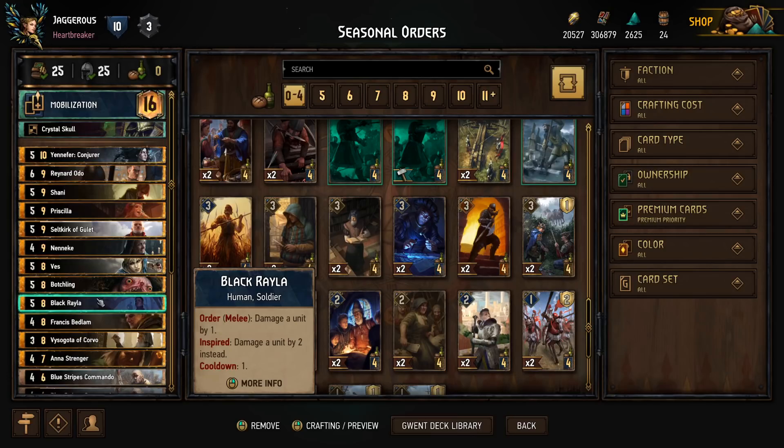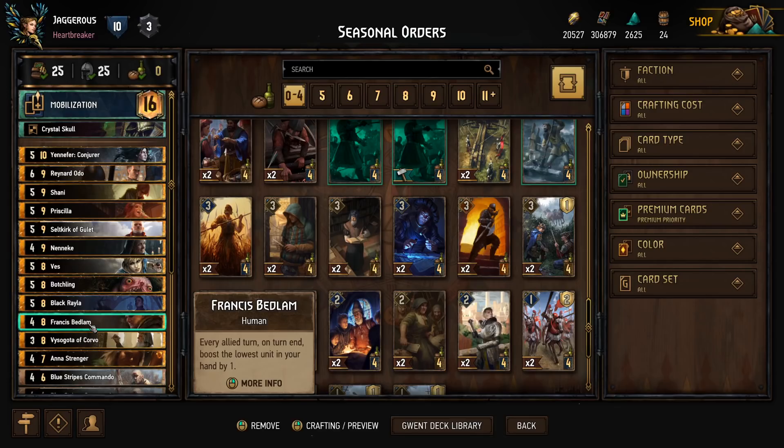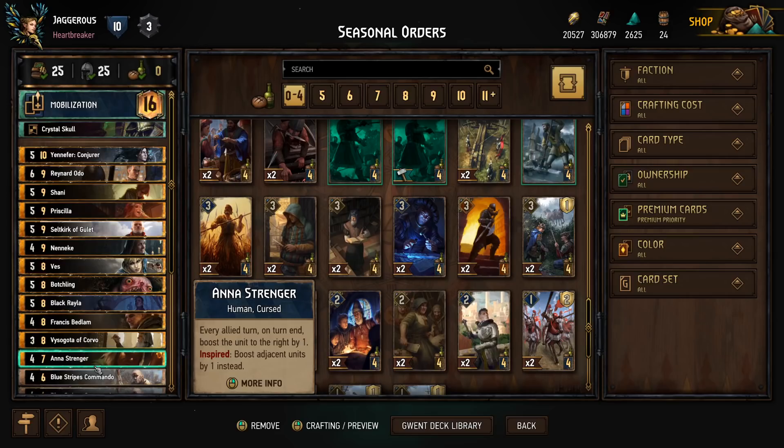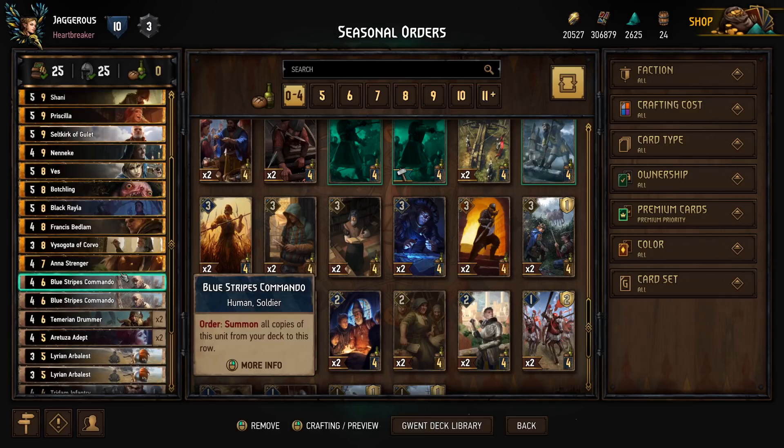Then we have Frances Bedlam: every allied turn on turn end, boost the lowest unit in your hand by one. Viesagota: play on the ranged row, boost a unit by one, gain one charge whenever either player plays a card — so every turn when we're playing cards, he's getting more charges and boosting more friends. And Estrenga: every allied turn on turn end, boost the unit to the right by one. If she's inspired, we boost adjacent units on either side by one. So you can see what I mean by this deck having a lot of engines that do things every turn.